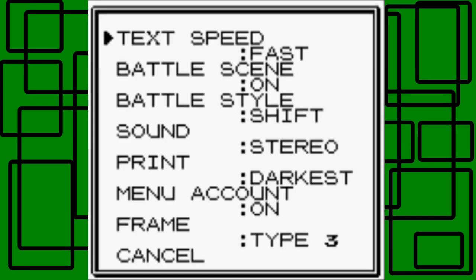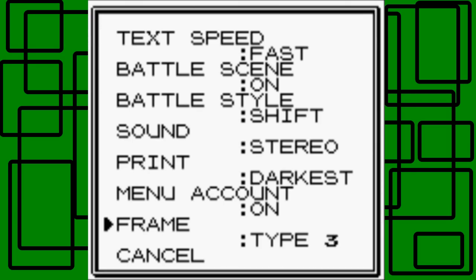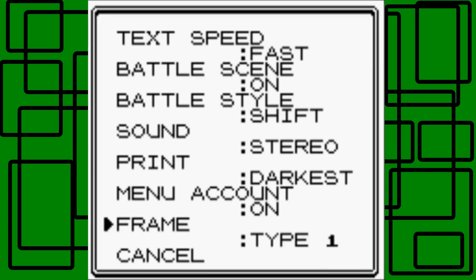Let's go to the options — I think they're already set to my liking, so let's just start. Battle scene is on, sound stereo, print darkest, menu count on. I looked at all the frames again and I kind of like frame 3 a lot — it looks pretty good. I was going to go with frame 8, but I kind of like how frame 3 looks, honestly.